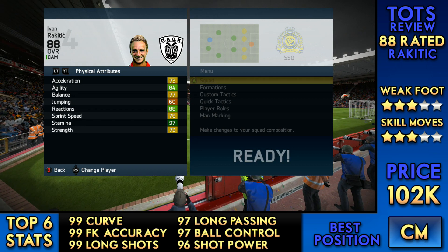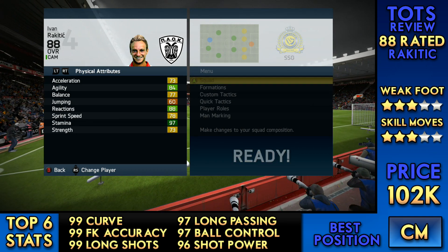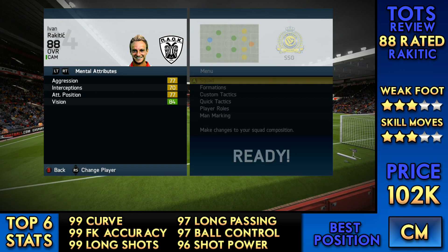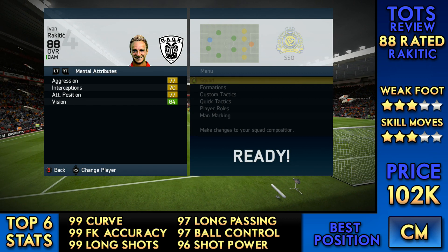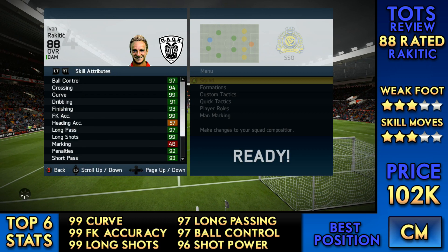Looking at some physical and mental attributes: his best physical stats are 88 reactions and 84 agility. He's got 77 balance, 78 sprint speed, 73 strength, 73 acceleration. For mental attributes: 77 aggression, 84 vision, 77 positioning and 70 interceptions. They're quite average to be honest — for an 88 overall you would have thought he had some better stats.